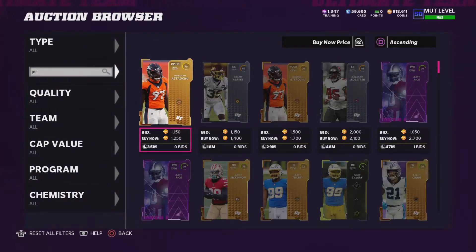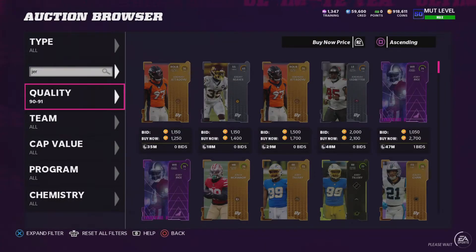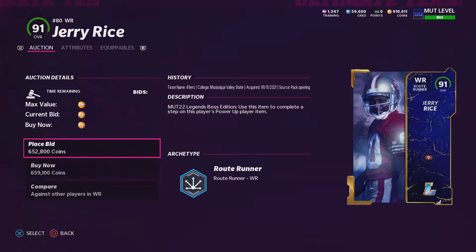If you have any questions about what I'm doing in this video, please let me know down below. I'll explain everything. In the next video, I'm going to explain how I got all my coins. I have a couple players in mind that I want to get. I was just trying to snipe that Jerry Rice for $120,000.